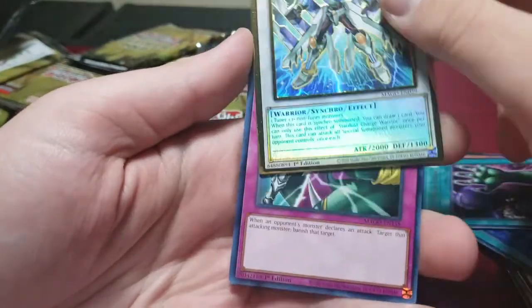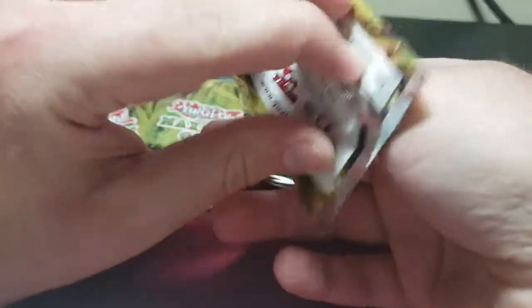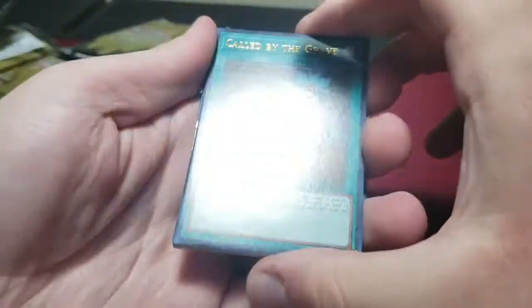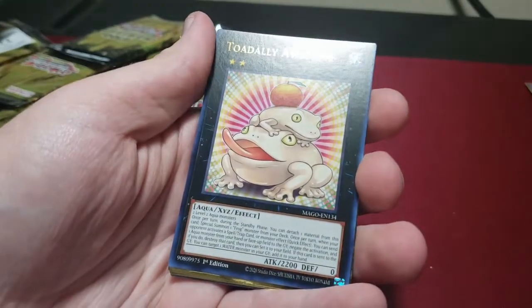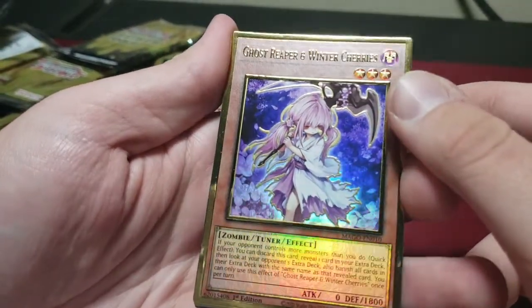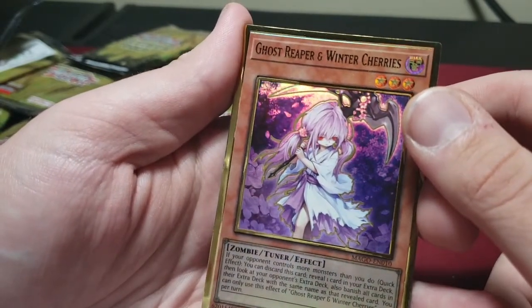Another Stardust Charge Warrior. Dimensional Prison. Tuning. Call by the Grave — it's limited now but not a bad pull. The Monarchs Erupt. Another Totally Awesome — don't mind getting two. Ghost Reaper — probably the worst out of all the hand traps but it's still really good depending on the format. I'd keep three of these if you don't have them. A lot of these have the shifted foil line — it's weird.